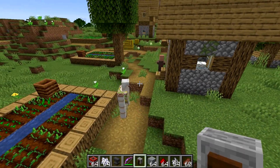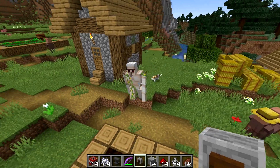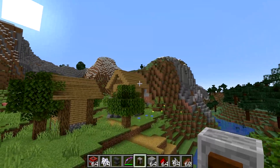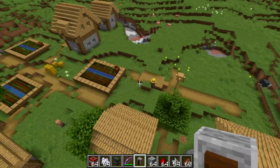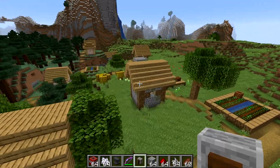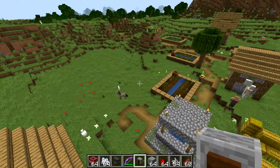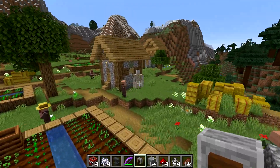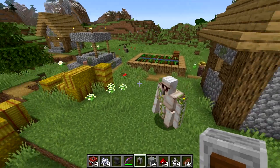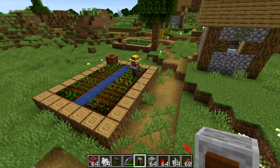Also in pre-release 3, they fixed the golems and villagers wandering off from their villages. Essentially in the morning time, the villagers can sometimes wander, and sometimes that would cause them to get really far away and just keep wandering further and further. Same thing with the golem — it would occasionally wander outside of the village, which got to be kind of annoying when there were raids or zombies coming in at night. So that has now been fixed and the villagers and golems should now be a little bit more anchored to the village.